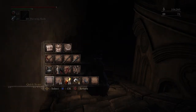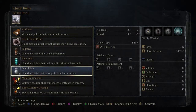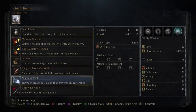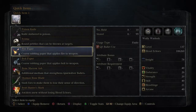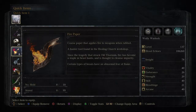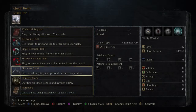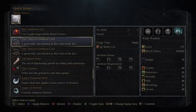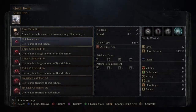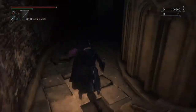Let's change out some of this stuff. Numbing mist we don't need. Keep the beast roar — it's pretty good. Don't need sedatives quite yet. I can't use fire paper with the weapons I have, so we don't need that. We'll put tiny tonitrus in here — and I think that's it. Let's keep moving.